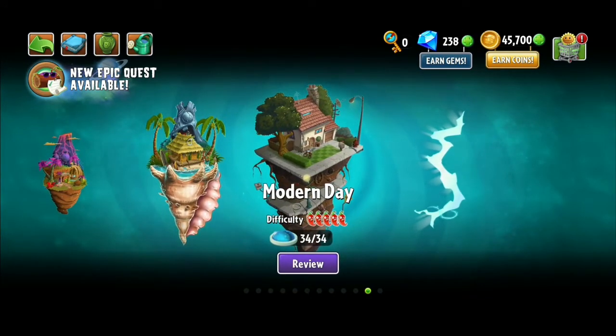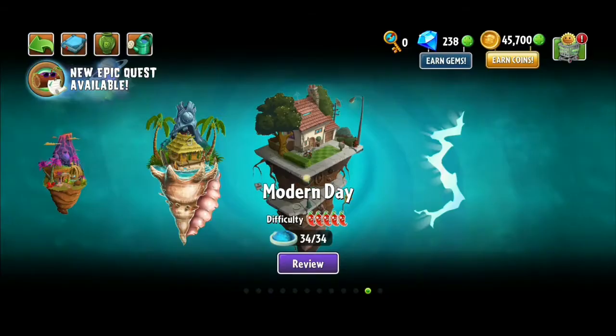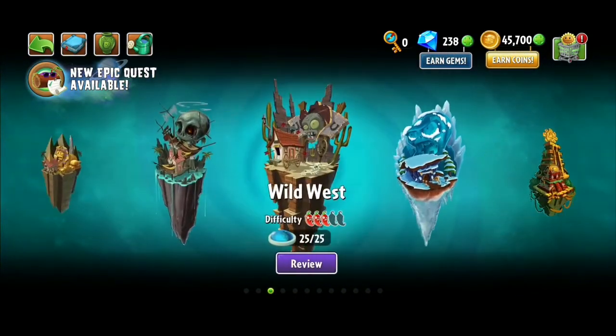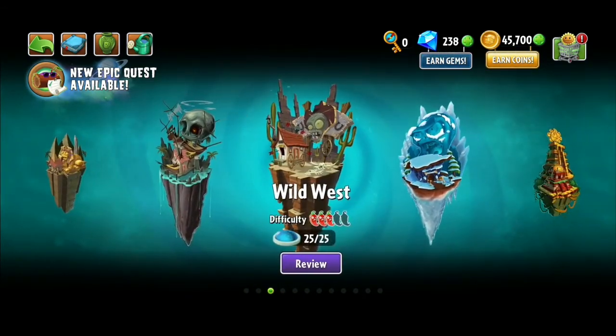And then Modern Day — everyone's favorite — I'd say obviously Dusk Lobber. He's one of the strongest plants in the game. Design-wise Grimrose is pretty cool, but Dusk Lobber is definitely the best in Modern Day.